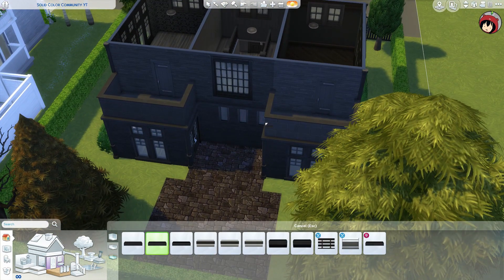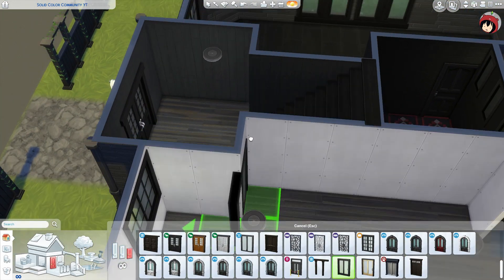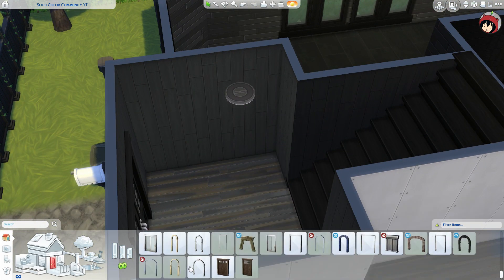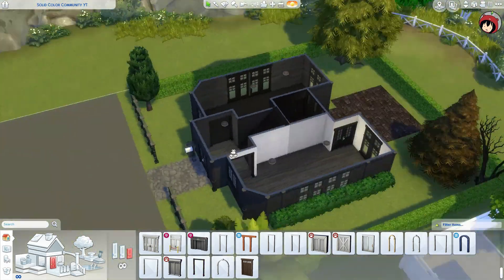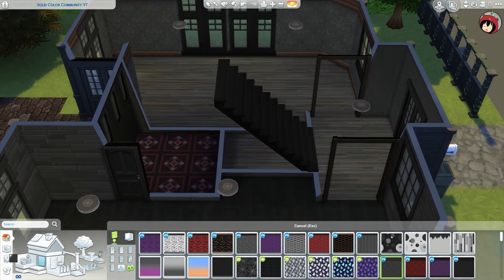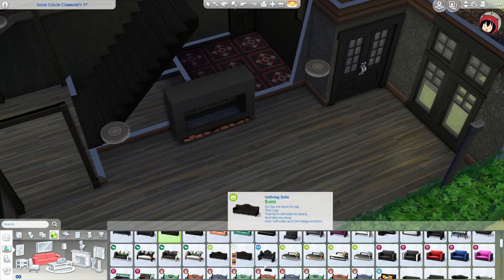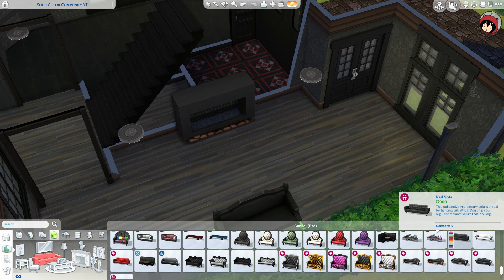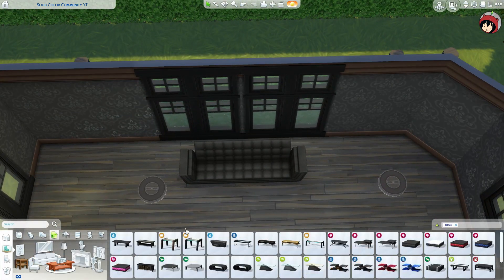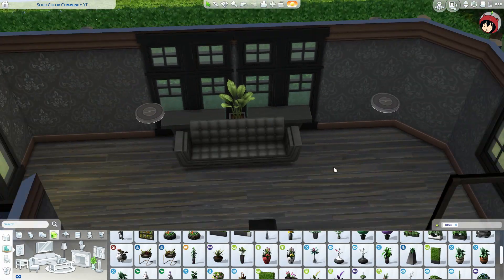In the living room there's like one trim that's more brown, and in the master bedroom it's one bit brown as well. Those cutout archways are apparently dark brown but I looked really close and felt like they're black, so we'll just say they're black.